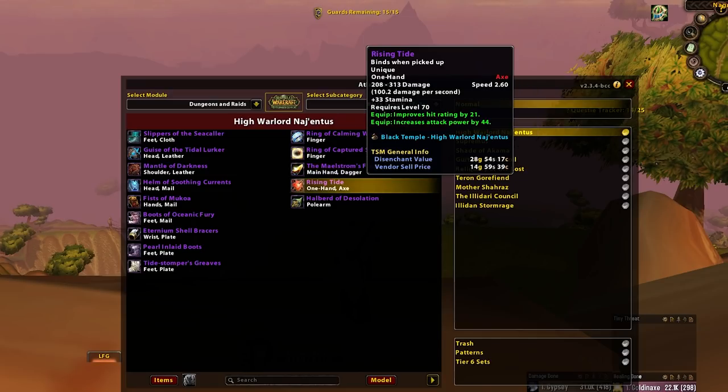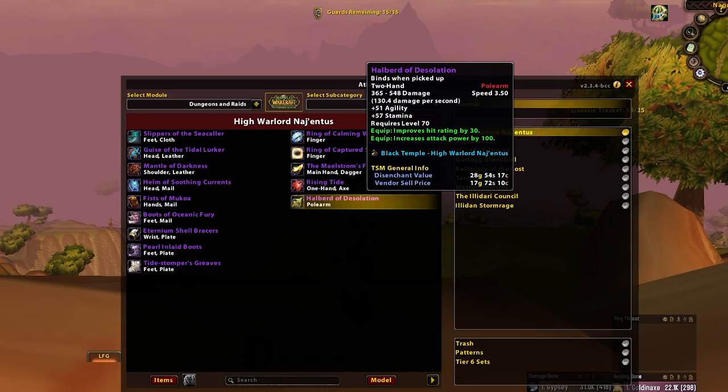Rising Tide — kind of okay. Main spec, overall spec. Probably an Enhance Shaman that is a new reroll or had bad luck on weapons. Nothing too crazy here. Howl of Desolation — this is pretty good for any hunters looking to do the whole two-hander thing. Really good if that's the jam you're looking to play, but ultimately two one-handers is better on paper. So don't worry too hard here, but it's mostly your hunters that are going to want this.